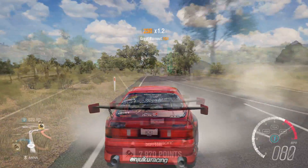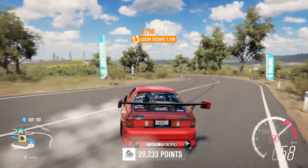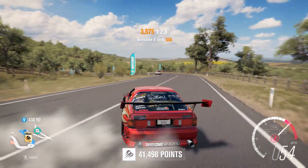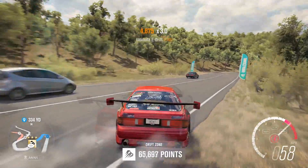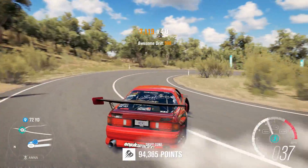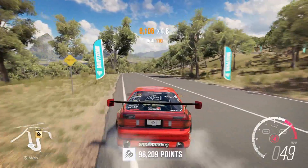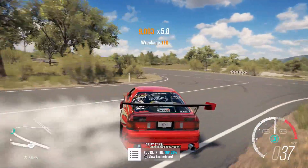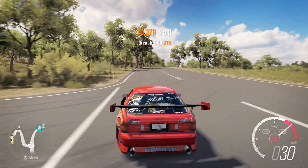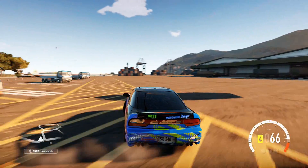Another honorable mention in Horizon 3 is the downhill touge section. If you played the game at launch, this was a huge drift spot for everybody. It's a fun little drift zone, but it's too short — only about three corners going down a small hill. I think it had so much potential but wasn't quite what everybody wanted it to be.